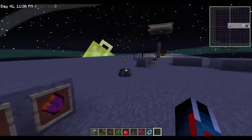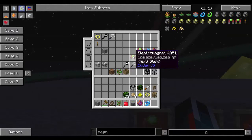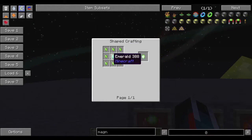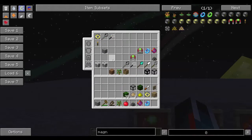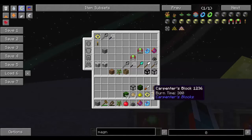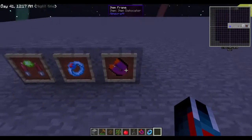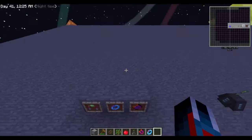The last magnet is the electromagnet from Ender IO. The recipe uses conductive iron, electrical steel, and vibrant alloy — pretty easy if you're into Ender IO. The electromagnet does require energy to operate, so you need some way of charging it. I'd highly suggest the item dislocator or the ring of magnetization as your first magnet since neither requires energy. I've used both and they're very great. The electromagnet is a good option once you have your energy infrastructure set up.